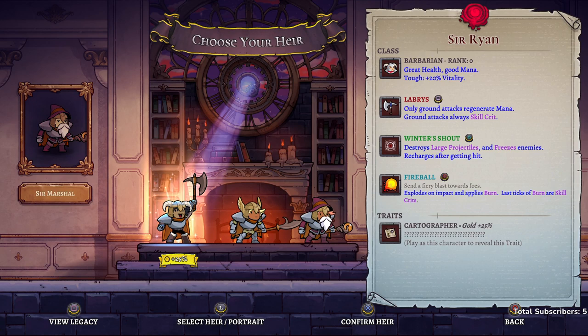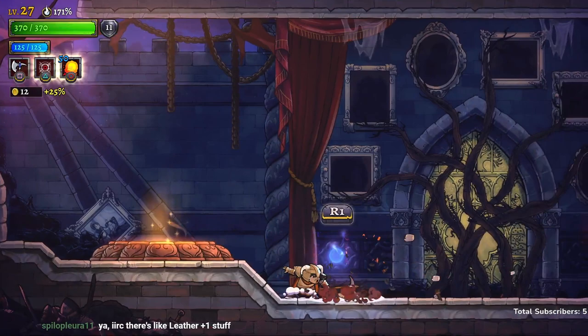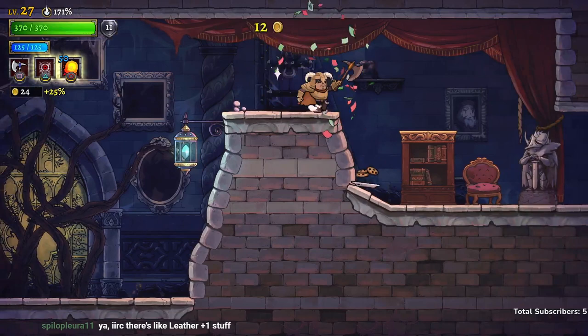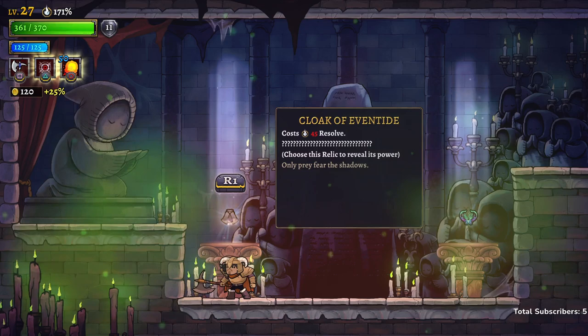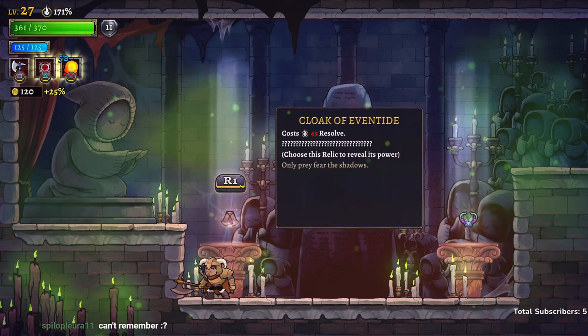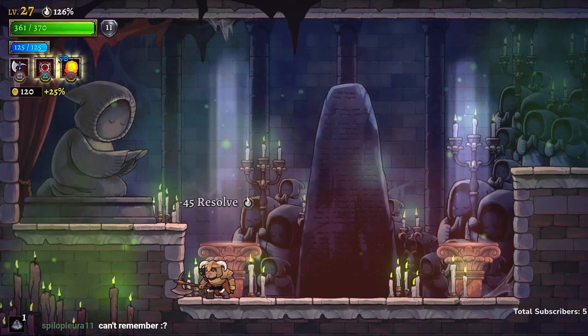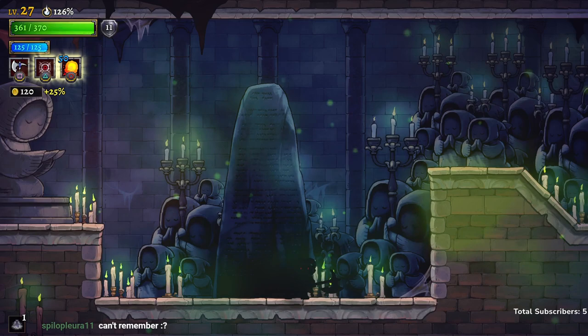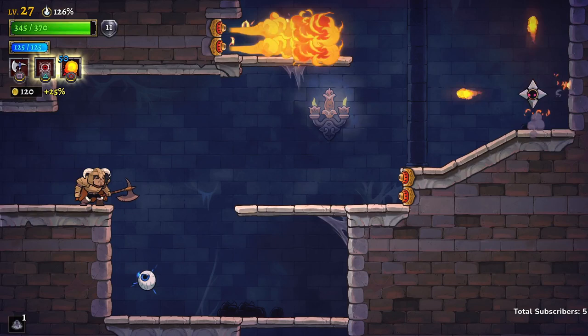This one has cartographer — gives us extra 25 percent gold. Let's go with this barbarian, Sir Ryan. Right, barbarian doesn't just have a sword anymore — kind of cool, definitely an improvement over Rogue Legacy where every class just had a sword, except for like archer or whatever. Cloak of eventide or voltaic circlet — cloak of eventide sounds kind of cool. Oh, an epic relic: standing still for 1.2 seconds grants you cloak. Because the enemies probably won't be able to see me. Things still hit me — oh, they don't. Neat.